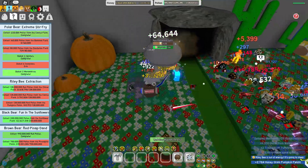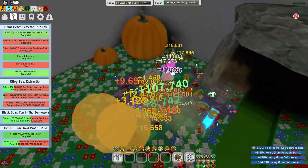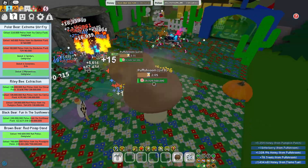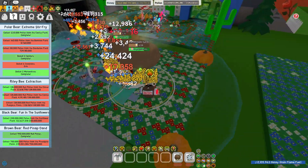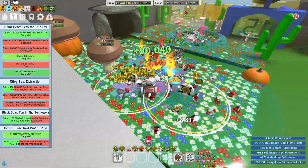For the gummy star, I think you have a 2% chance to summon it with every gumdrop you use. Although there is still a lot of RNG involved, when lucky they can gain people insane amounts of honey. Not too long ago, a white hive made over 750 trillion honey in just one day.